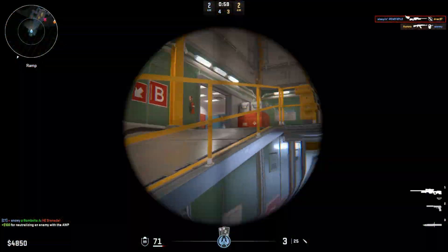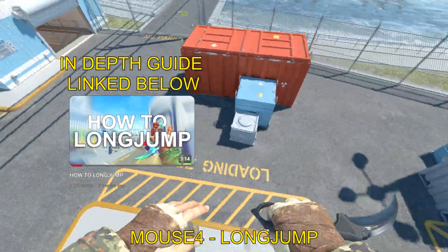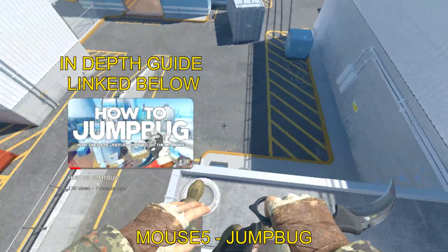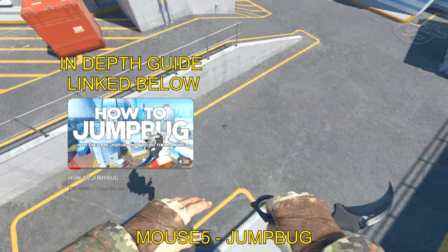I'll explain quickly how to do long jumps and jump bugs. To long jump, press Mouse 4 as quickly as you can and then go for your strafes. To jump bug: jump, crouch, press the bind as if you're using it to go for your next bhop, and you'll spring up giving you extra height and extra distance.